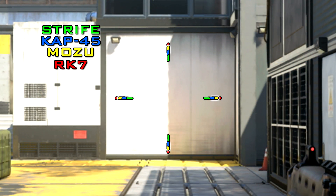As for hip fire, I wouldn't necessarily recommend it with the Mozu. It is the second worst in the pistol category — just a little bit better than the RK7 — and since you only have six rounds per cylinder, I'll try to avoid wasting them by hip firing and try to be as accurate as possible with this gun.